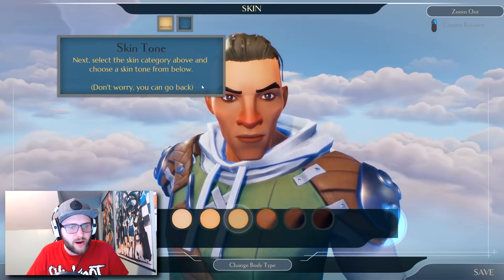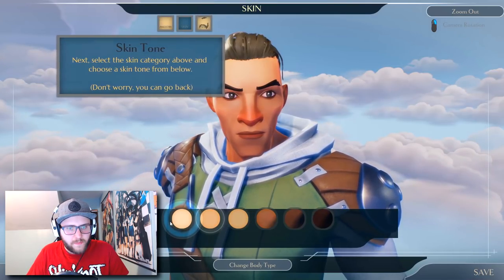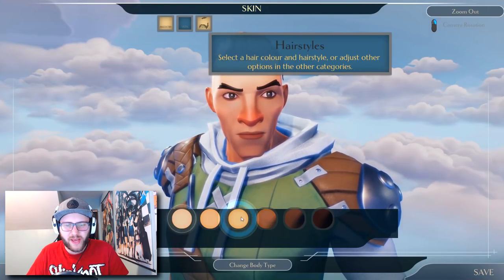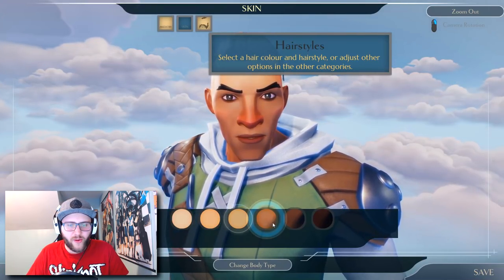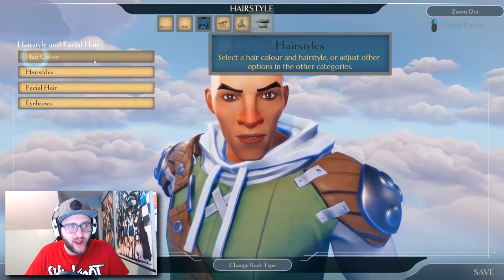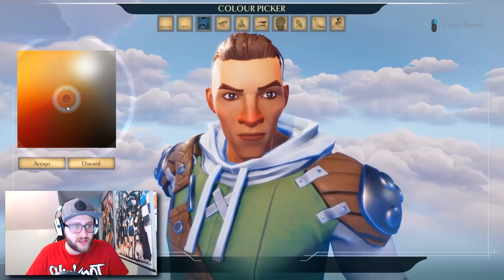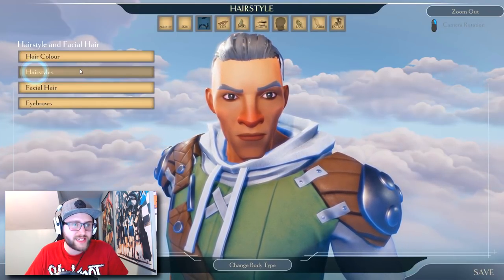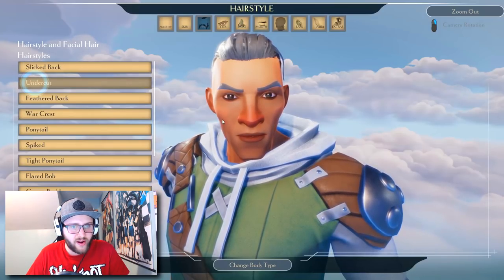Select a skin tone. I don't think I want him to be as pasty as I am. I'm thinking kind of right in the middle — he's outside a lot, so we should probably have that. Now for hair, that's going to be important. In any MMO, I always go for the white hair — you guys know that. And then we're going to have to figure out how we want it to look.